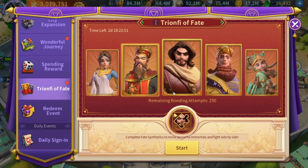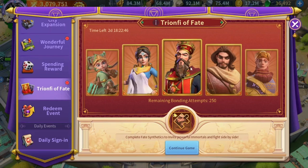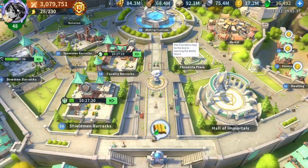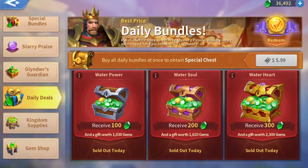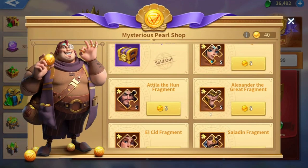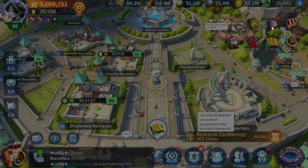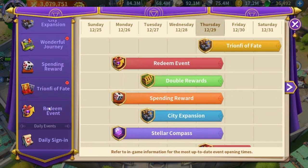You can get two rewards at the same time from the same event. In my case, I'm still looking for Cyrus — I haven't even unlocked him yet. I have 556 shards right now but I haven't purchased any fragments from the daily shop, obviously because I haven't unlocked him yet. So all the fragments I have for Cyrus I got either from Triumph of Fate or the King of the Hell event.